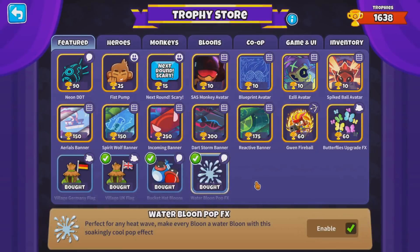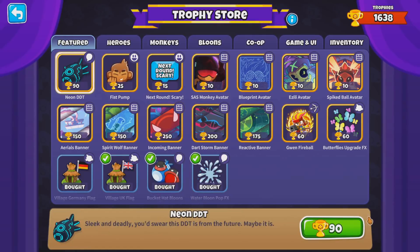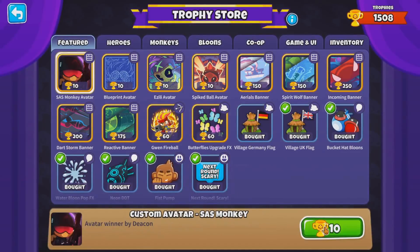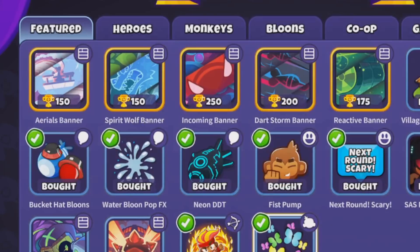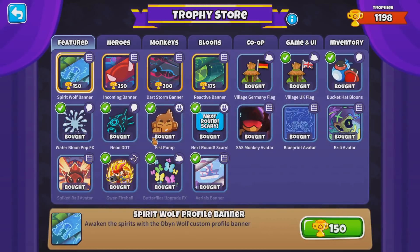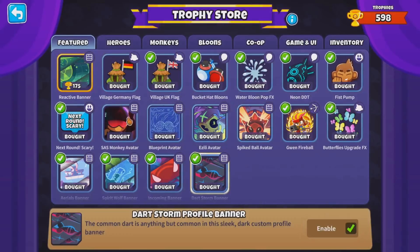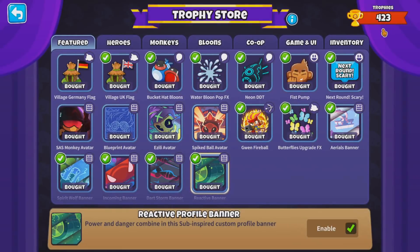Guess I'll depressingly buy out the rest of the Trophy Store then. So, Water Bloom Pop FX. I see some of these... Whoa, there's banners now. So what's this? 'Wear this BFB Lead Bloom Storm as a custom profile banner. Trophy of your victories.' Holy crap, 250 trophies. I'm actually not sure I can buy out the entire store. Let me buy all the cheap ones first. Co-op messages. Avatars. I do like that Ice Monkey one. We got 5 banners this update. I can buy them all, but I'll be really low on trophies. Now I'm down to 423 — the lowest amount of trophies I've ever had.